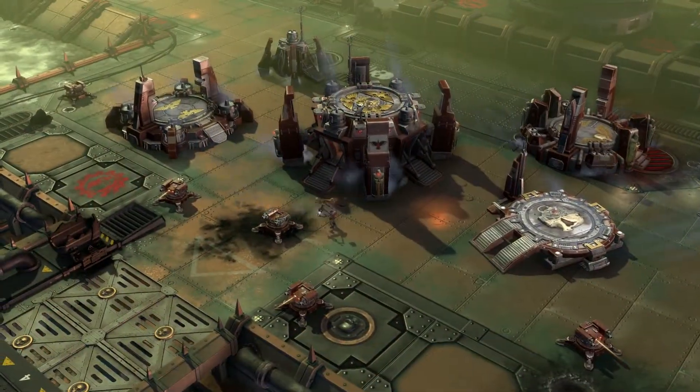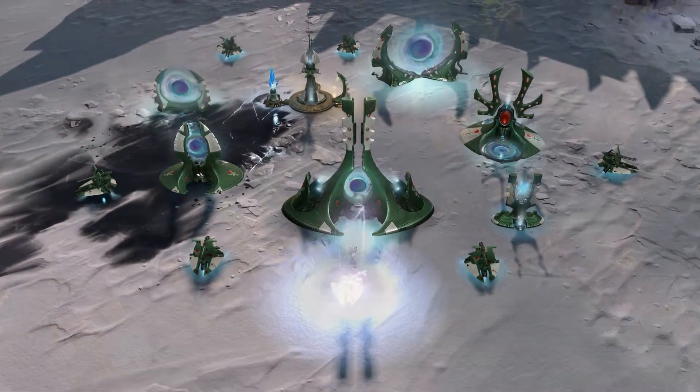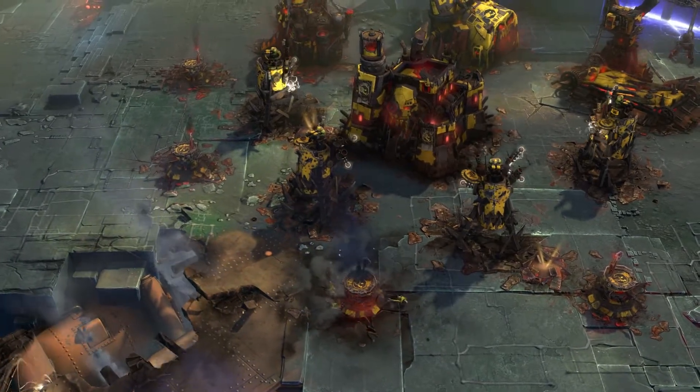The main objective of Annihilation mode is to wipe out your enemy's structures. The game isn't over until one team has lost all of their core structures, so players can rebuild for a chance at a comeback.